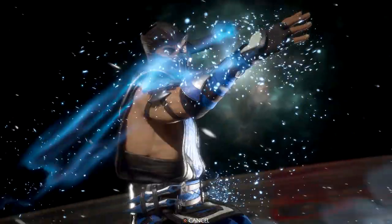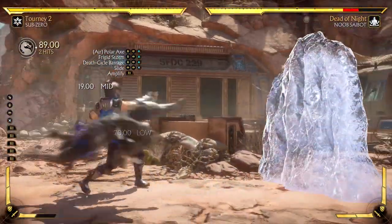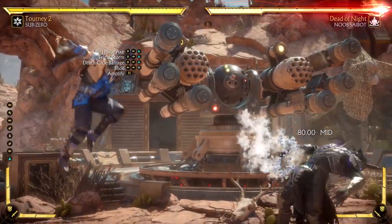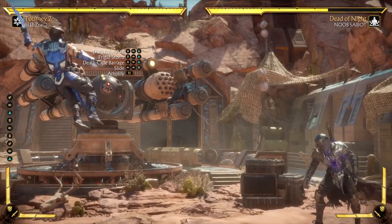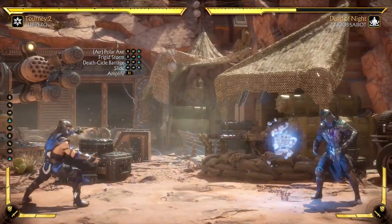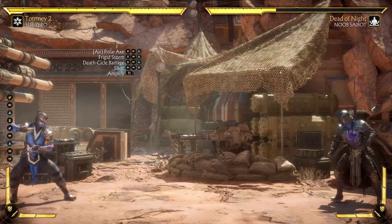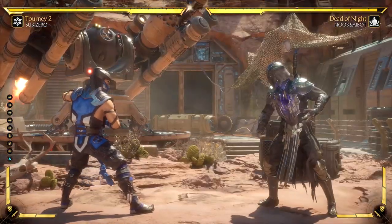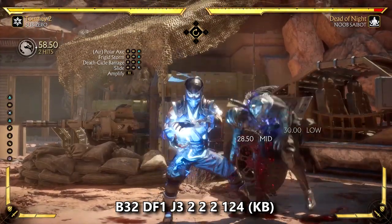Moving on to the next tournament loadout: Thin Ice. This variation has more damage output than Dead Winter because Slide returns with its Crushing Blow. However, this variation is focused on zoning gameplay with three projectile special moves. Polar Axe in the Air is my favorite - great for annoying opponents from the air or getting chip damage late game. Blizzard of Storm travels full screen to knock down but does not freeze, so it's purely for zoning damage. Deathcicle Barrage has the longest startup but good chip damage in block strings with lingering damage over time. Ultimately I don't see enough usefulness in this variation, making ranked Sub-Zero a modest mid-tier character with limited damage output and setups.